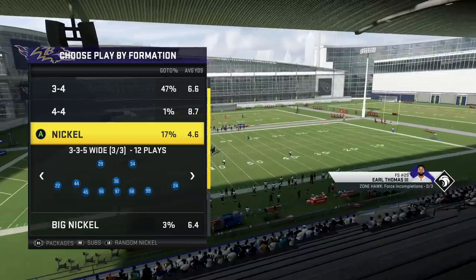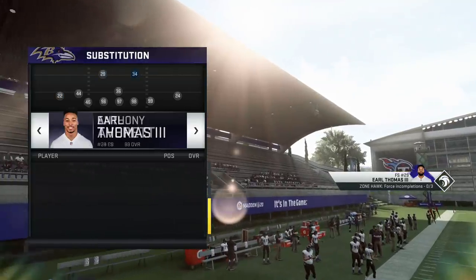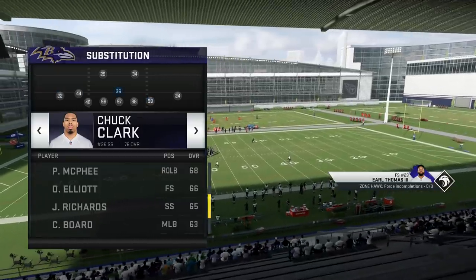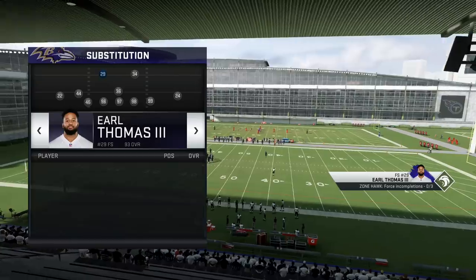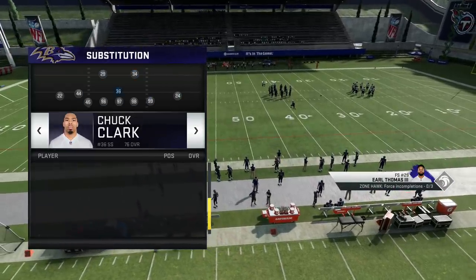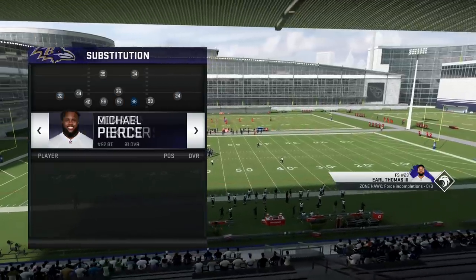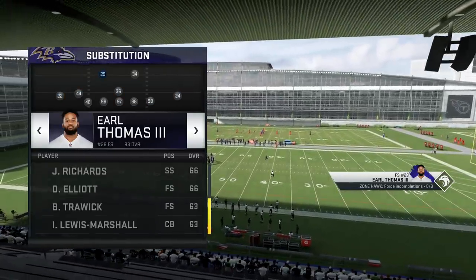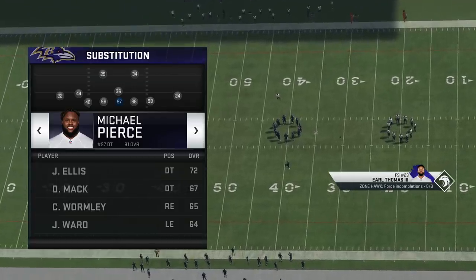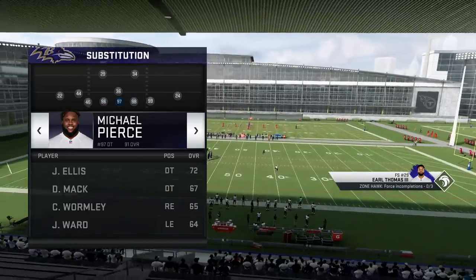We're gonna be in the New York Jets playbook and the formation is the Nickel 3-3-5 Wide. Personnel-wise, it comes down to what you want to do, but I'd recommend if you have an Enforcer, leave one of your safeties as the Enforcer. Linebackers you want down on the line, probably the one in the middle. I've got Earl Thomas here and I'm putting Averett over here because he's the fastest corner on the Ravens. On the edges you could put your big hitters — safeties in the cornerback positions is something I'd actually recommend.